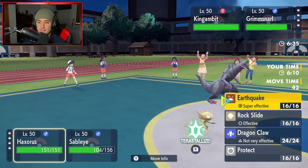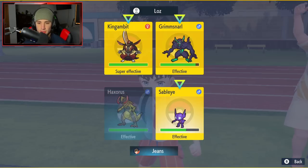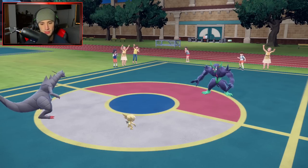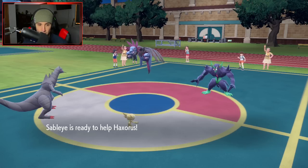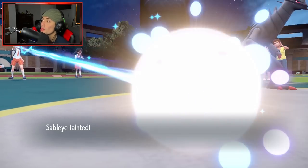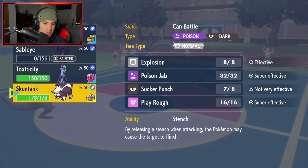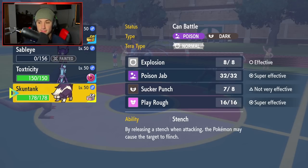Some days I thrive with these mechanics, some days I don't. Does Mold Breaker hit through Reflect? I check — abilities don't affect it, but Reflect still halves the damage. I consider a Helping Hand-boosted Earthquake. King Gambit swaps back into Skeledirge — reading me like an absolute book. I notice I might have hit Hydreigon with Earthquake — wait, Levitate doesn't work against Mold Breaker!